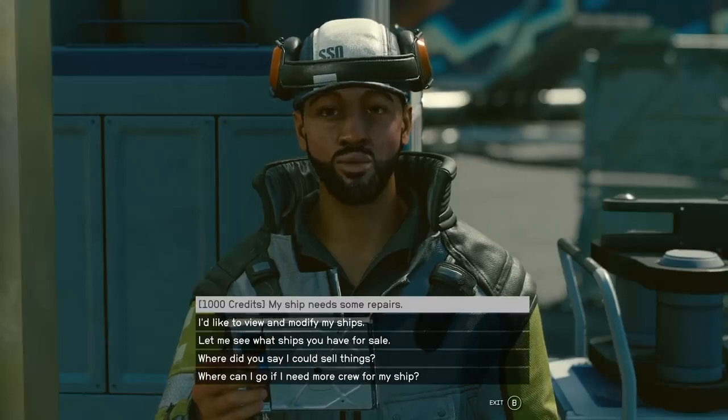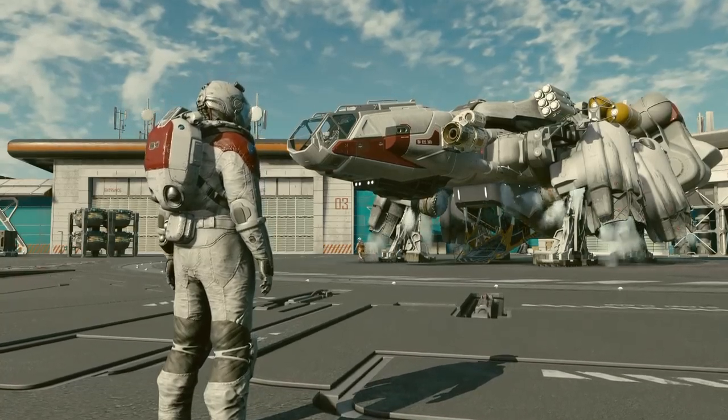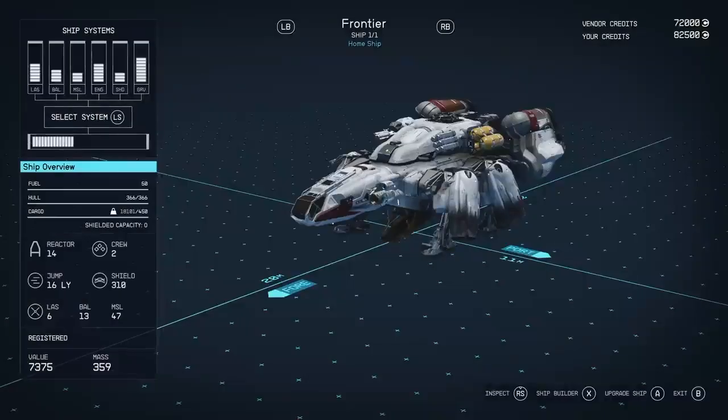It is here where you can repair your ship, view and modify your ship, see what ships they have for sale, sell things, or get information on where to find crew. They say every single part of the starship is upgradable and modifiable, and that looks fantastic.